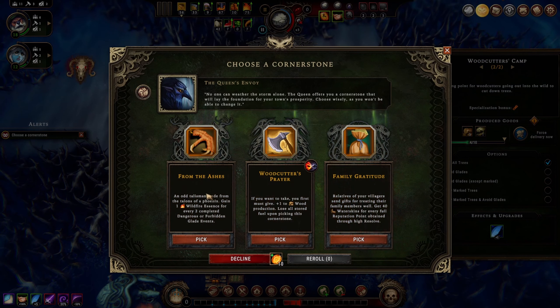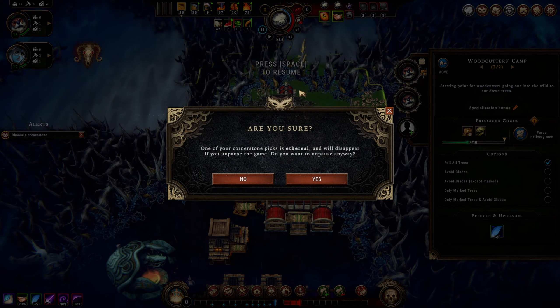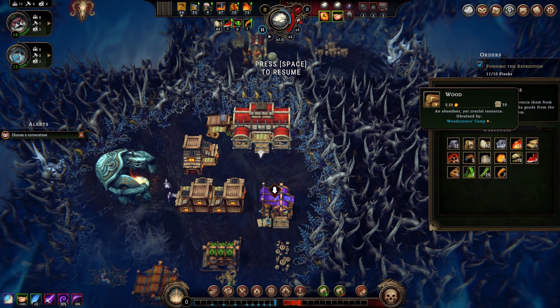We'll put one person here and one person here. The obelisk we'll put off until later. From the Ashes: one wildfire essence for every two completed dangerous or forbidden glade events - doesn't seem super rewarding. The Woodcutter's Prayer: plus one to wood production but you lose all stored fuel. The relatives cornerstone: get 40 water skins for every full reputation point obtained through high resolve - we might take that.